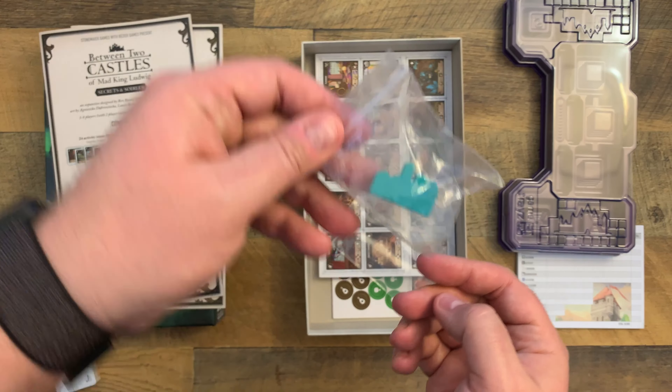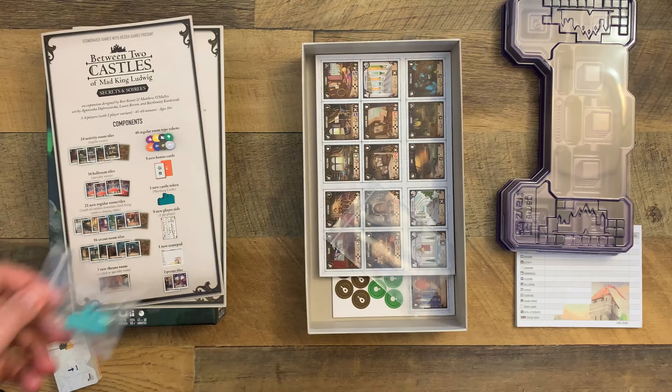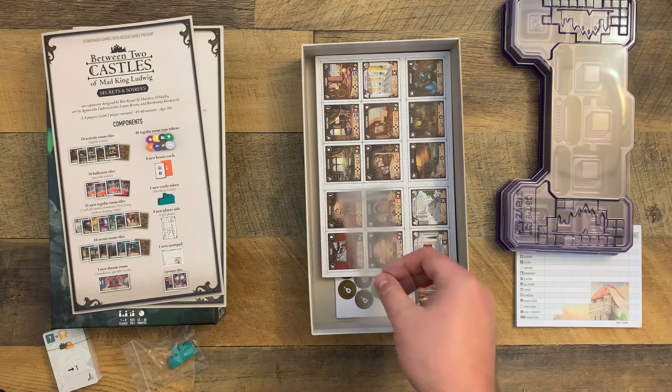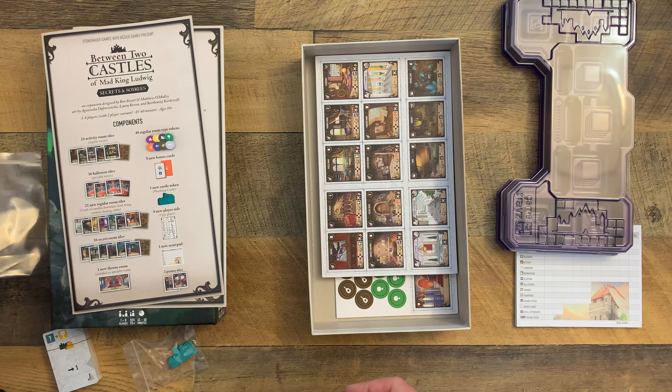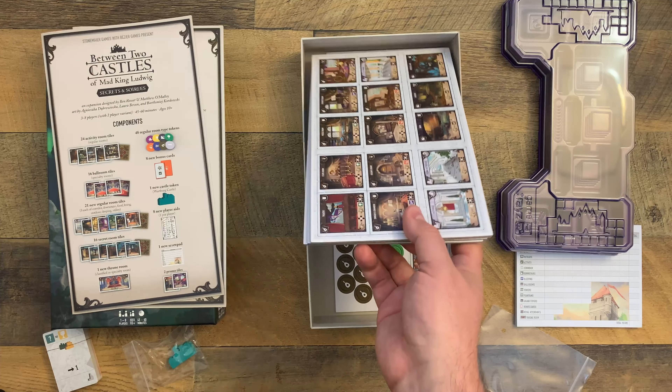New castle. Try to get some of those wrinkles out. Got that right there. A little baggie. And more tiles.